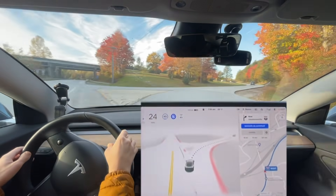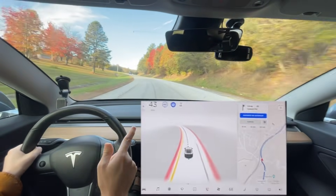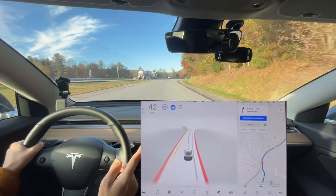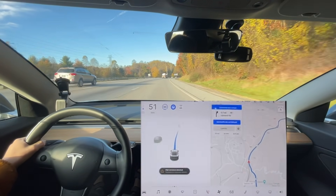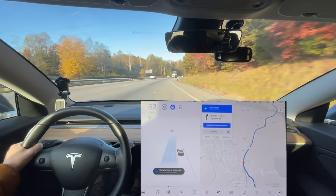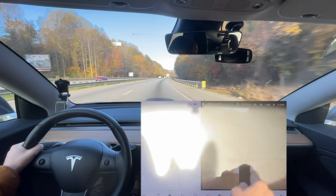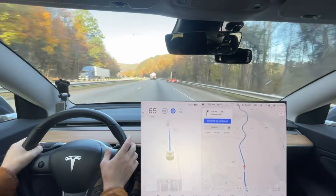That was almost a disengagement. This is better unless it starts going towards the right. This is about the same as it was before. It could be geography that could have to do with who gets the beta — high curvature detected. Was it really that high of a curve? That was a little bit better merging onto the highway, especially with the sun. It doesn't block the road or the view from the cars, but I'm sure that big ball of light definitely confuses the computer a little bit.